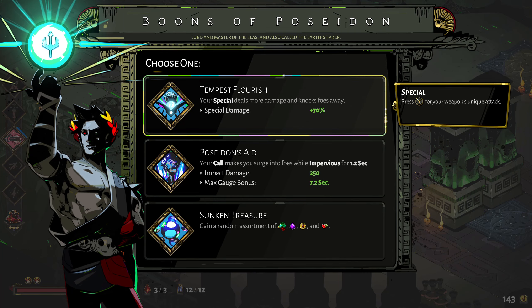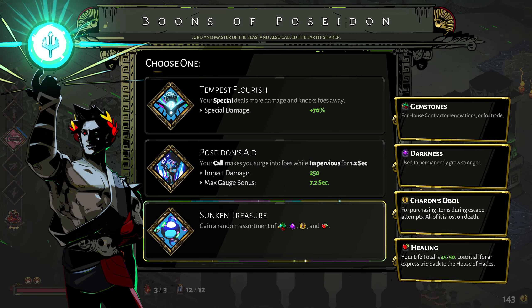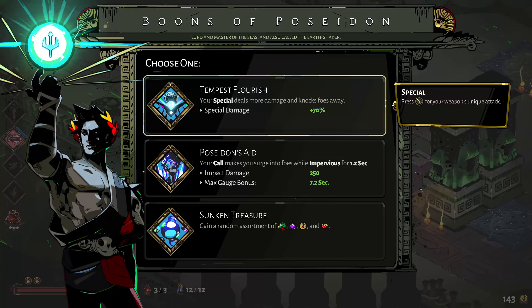The special deals more damage and knocks foes away. This can work quite nicely because when you're gaining more darkness with the mirror bonus, that gives you healing when you get darkness - so bonus healing as well. This is actually quite a good boon in the later game. In the early game though, it's mostly just useful if you're doing a run to try and get resources.